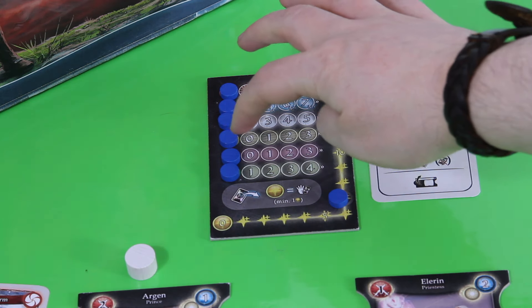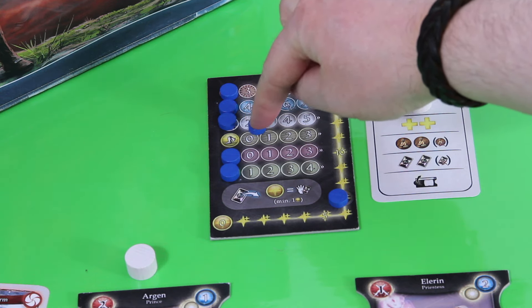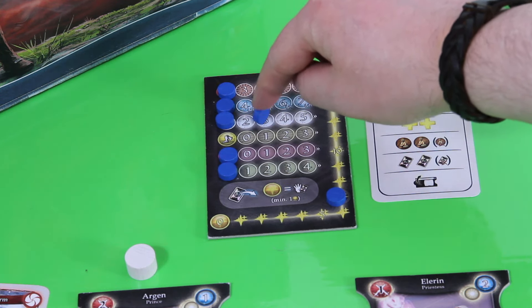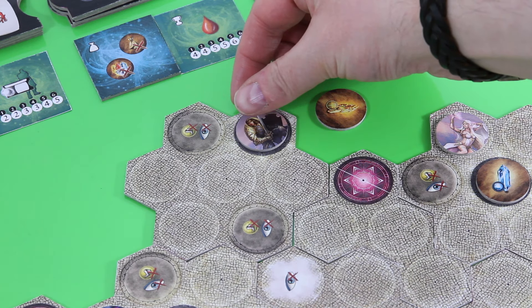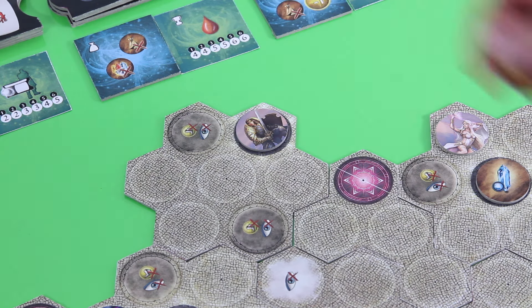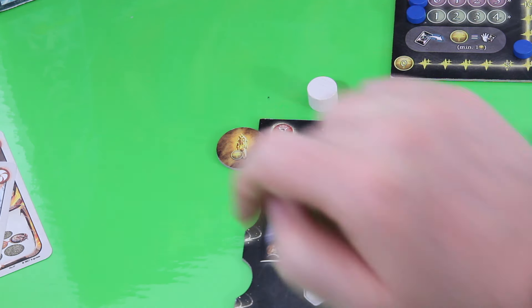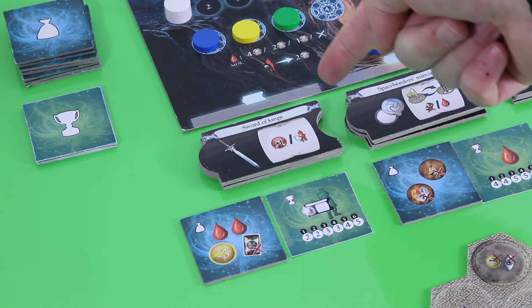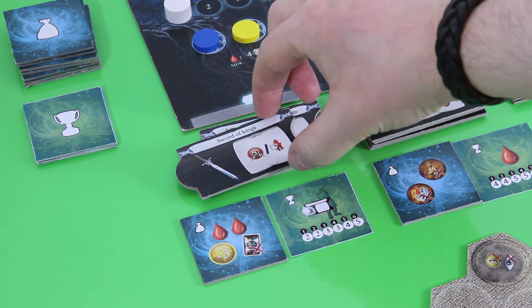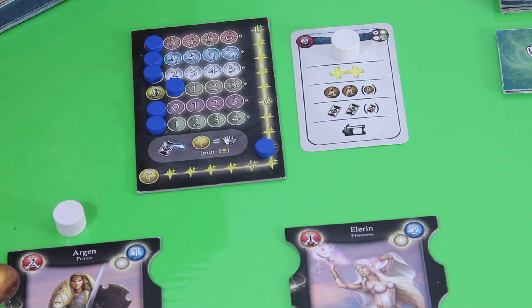Looking at Argon's summary sheet, the first movement costs no action points at all — a good thing. He moves onto the magetic space and picks up the magic stone, which he attaches to the left side of his character board. You are normally allowed to hold up to three magic stones. On the right-hand side there are additional slots, but those require you to first acquire an item and assign it to your hero, then you can keep another magic stone tied to that item for the rest of the game.